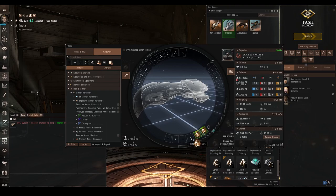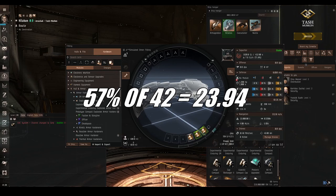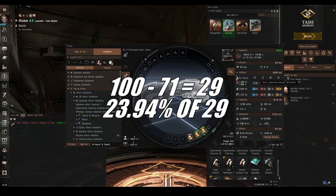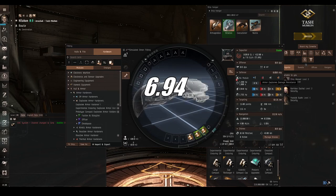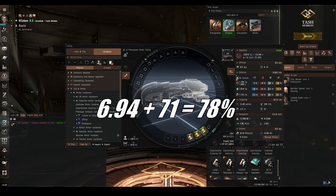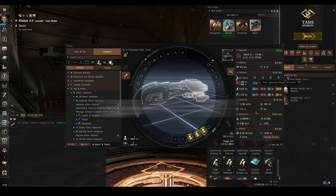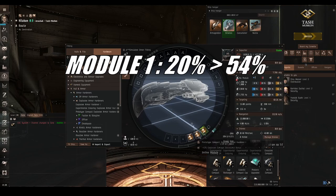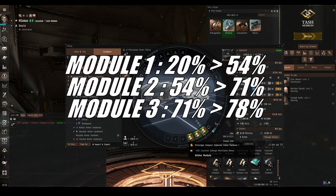Let's say we really want to get above 71% and we add a third module. As this is the third module, it's only working at 57% effectiveness, so we're only getting 57% of 42%, which is 23.94%. So 100 minus our current resist of 71 is 29, and we're getting 23.94% of 29, which is 6.94. Added to our current resist of 71 gives a final result of 77.9, which rounds up to 78. So as we can see, each module we fit gives you progressively less and less. The first module took us from 20 to 54. The second took us from 54 to 71. The third only took us from 71 to 78. Getting really high resistances is really rather difficult.